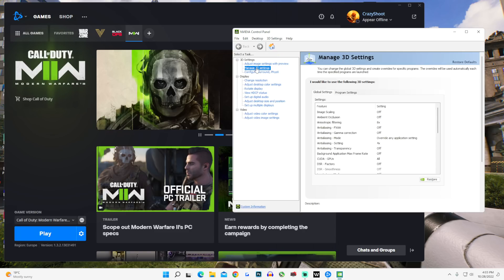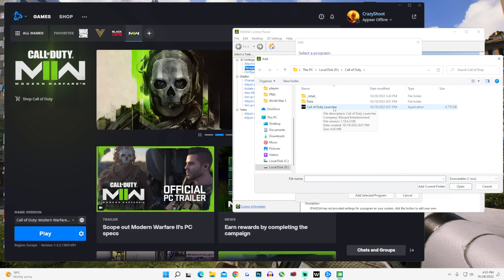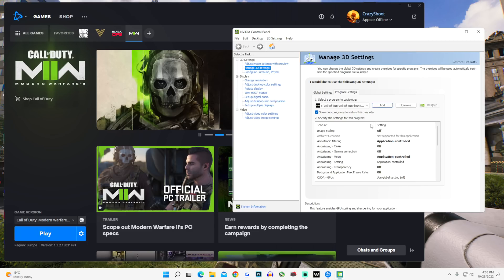Here you want to go to manage 3D settings and add Modern Warfare 2 as shown in the video. I won't go into too many details, just copy the settings that I have as most of them are for increasing performance. And for AMD users, I'm sorry I don't have an AMD card, but setting everything to performance should just do the trick.